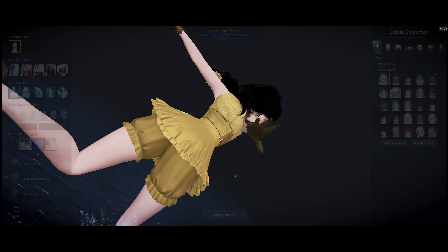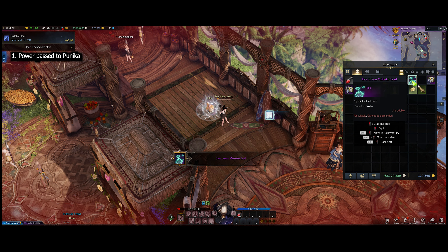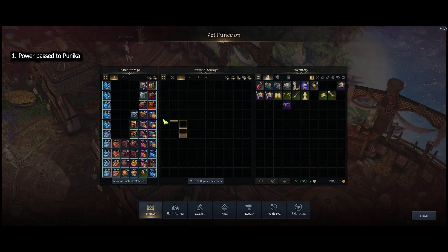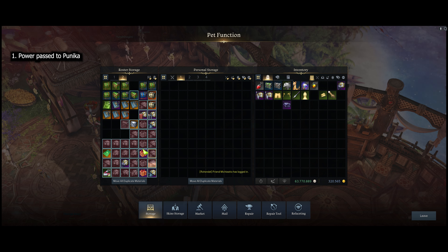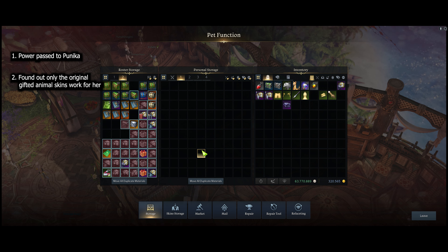The first thing I did was power past her and opened all the free stuff they gave us, including the trail, because I don't really think there are any nice ones even in KR right now. An important thing I noticed is that animal skins — only the original one we got, like the dinos and the penguins — is the only one that works.